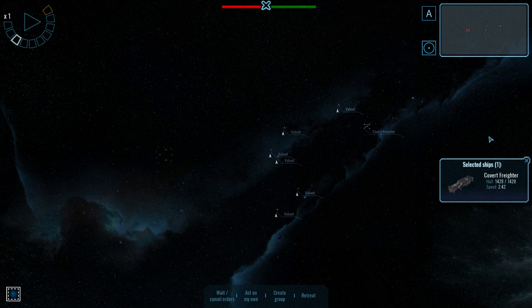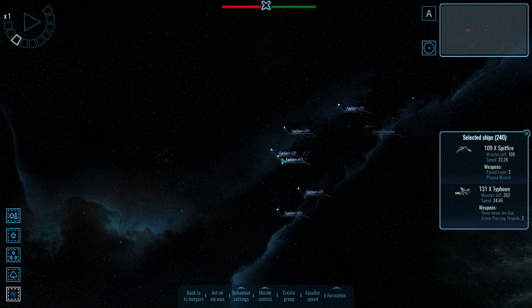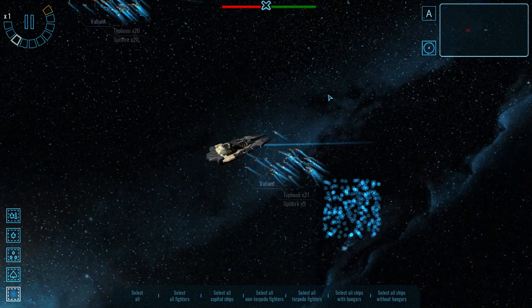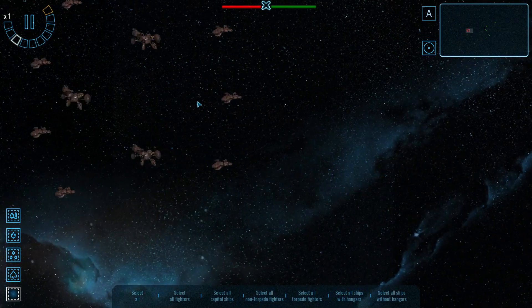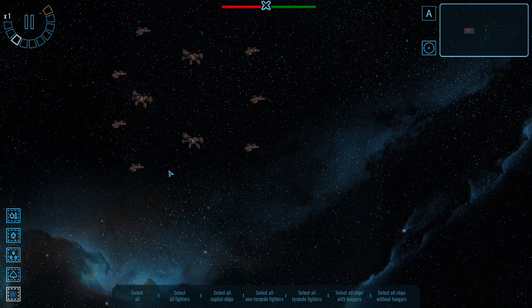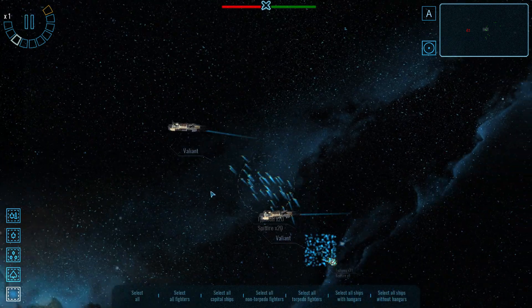Let's move the covert freighter off and cluster up the Valiants — release all the fighters. The enemy have 200 of them. I'll first bring the Valiants together, then move in a clustered formation towards the enemy. Hopefully their corvettes will have moved out before them, as the capital ships move very, very slowly.